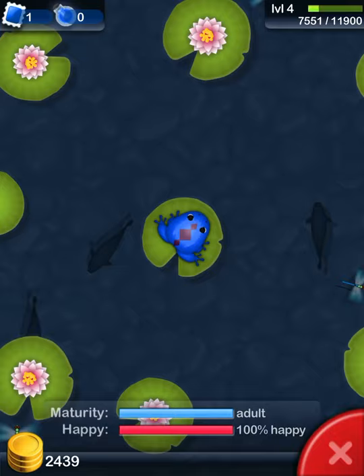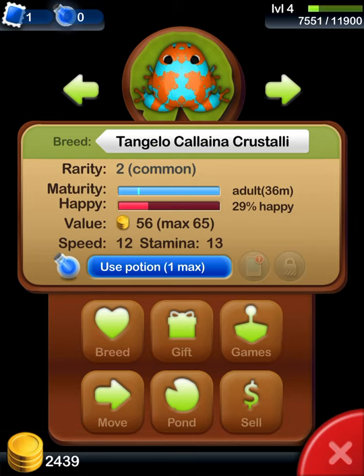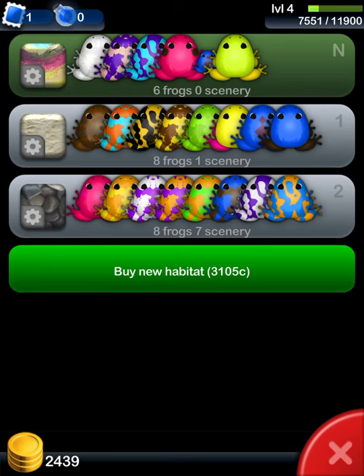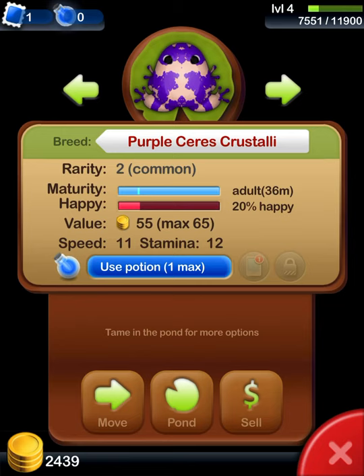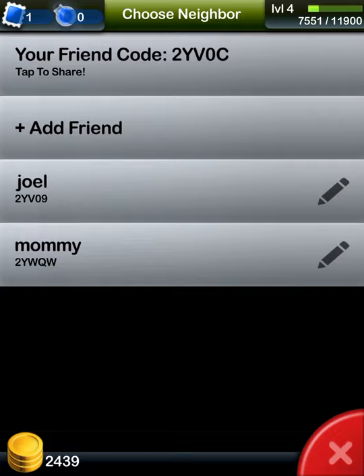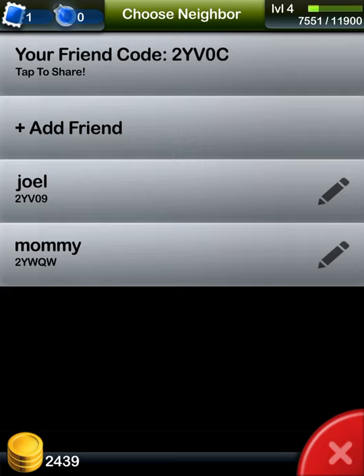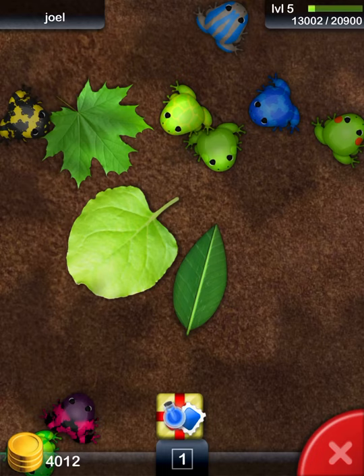Just to give you guys an example, I'm going to send my brother a frog, so I'm going to go to my nursery. In the Friends section — if you're wondering how to make friends, you go to Neighbors, then say Add Friend. Your friend has to be nearby, you tell them your code, press enter, give them a name, and you've got yourself a friend. If I go to my friend, my brother Joel, I can see all the frogs he has.